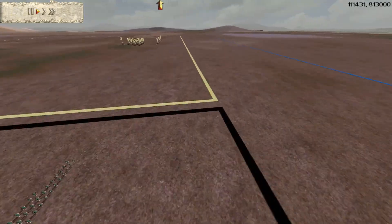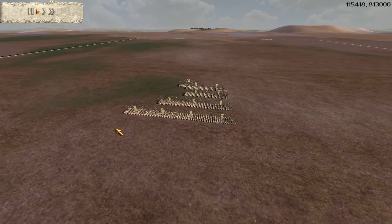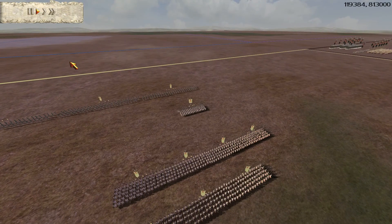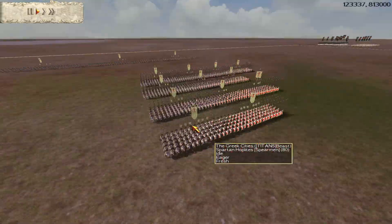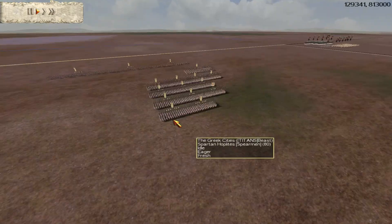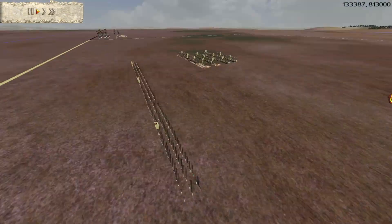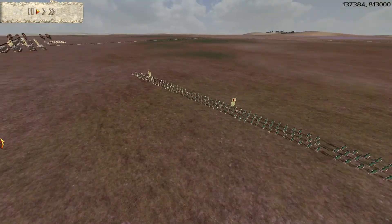Looking at Beast's formation, he's brought a majority of Spartans to try and attack the Romans. All of them look to have gold attack upgrades — two are gold-gold — and because he went for those, he had a bit of money left over which he used to get some Cretans: three gold attack Cretans.